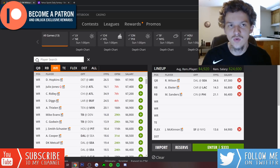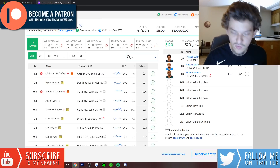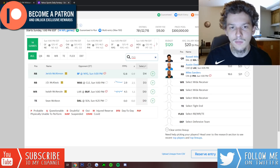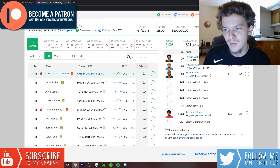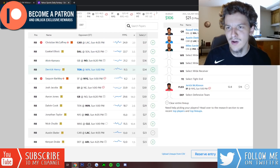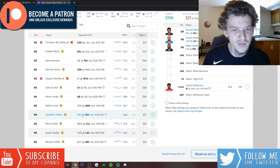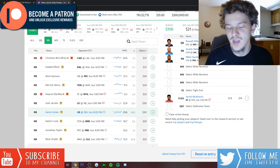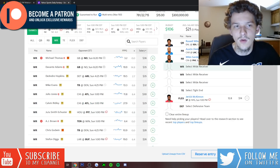On Yahoo, McKinnon is only $14 — a cheap value play you can plug into the flex spot. If you don't want McKinnon, you could go with Jonathan Taylor at $27 or Dalvin Cook at $29 as your flex. But there are a lot of mid-range receivers I also like, so if I want to get those in I need to go cheaper in my flex.